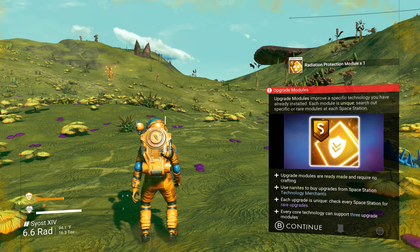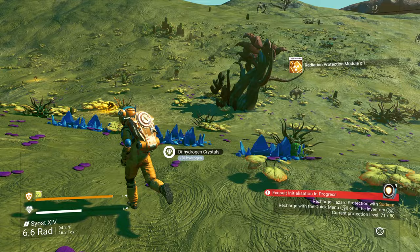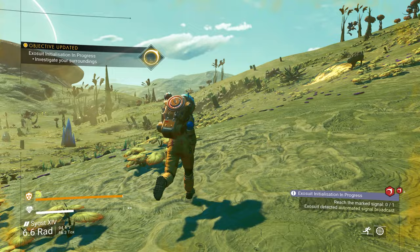I'm about five minutes in and I just got radiation protection! I have a feeling this is gonna be a really good playthrough. Let me move my technology out of the way — look at that, I got an S-class radiation protection module instantly within about a hundred feet of my start. This is gonna be a good playthrough, I could feel it.